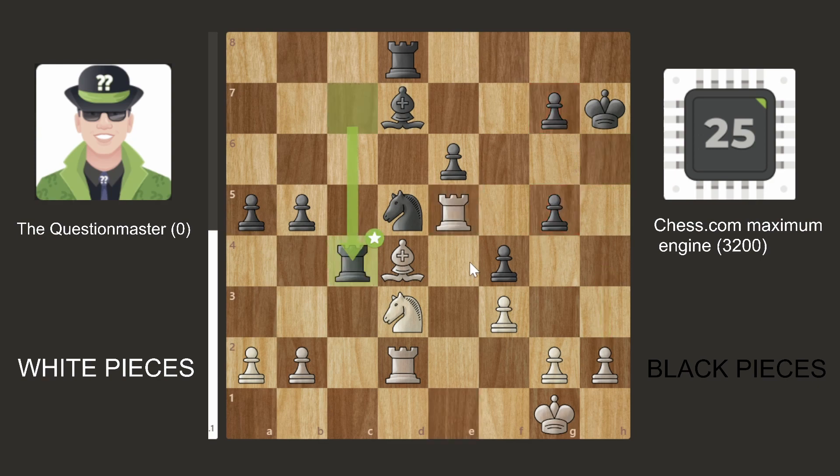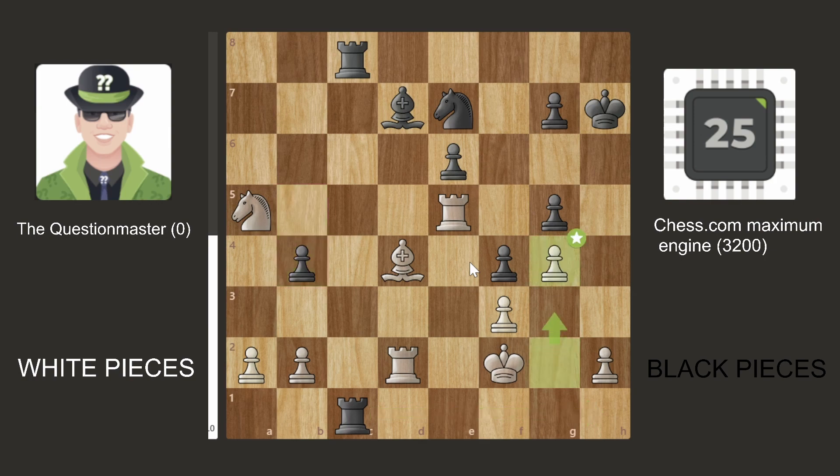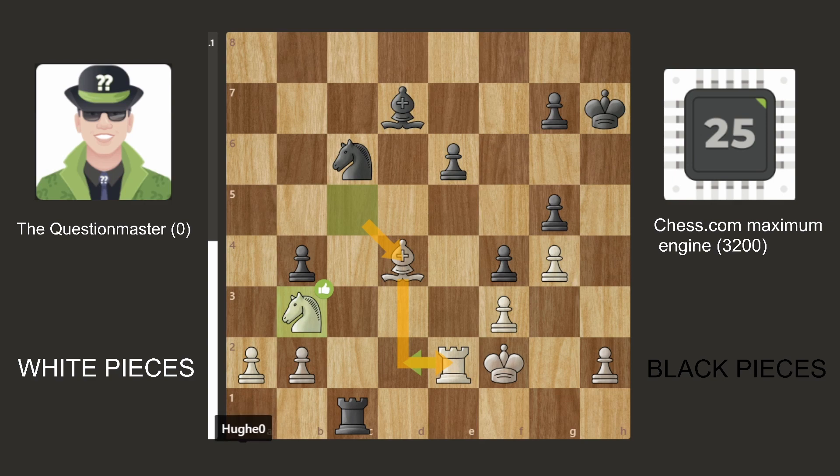Rook E5, Rook C4, Knight C5, Knight back, Knight B7, Rook there, takes and check. King F2. Now the Question Master bot pushes the G4 pawn. We have Rook 1 C2, takes, takes check and back with the other Rook. The Chess.com computer goes back — bring the knight in. We don't take the Bishop because then they can take this one and have some nice counterattacks on that side of the board, giving the Chess.com computer a slight advantage.